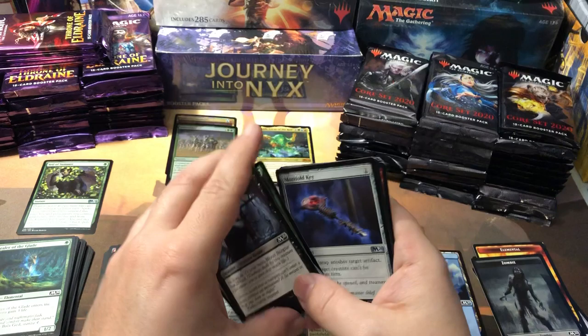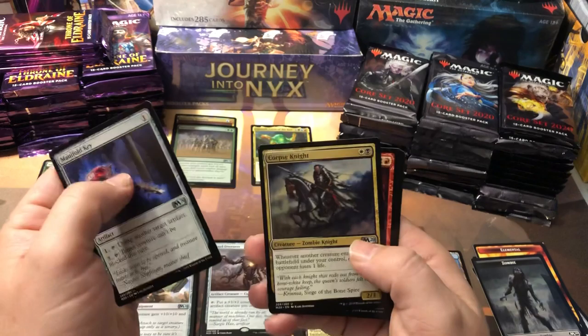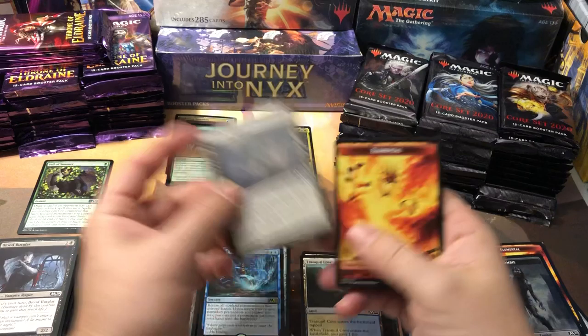Most likely these commons are not going to be as common as the standard commons would be. Corpse Knight, Chandra Spitfire, and Flood of Tears — I was thinking maybe that was a decent pull, but I'm not seeing it on the price list. An Evolving Wilds and another Elemental Token — that's nice.